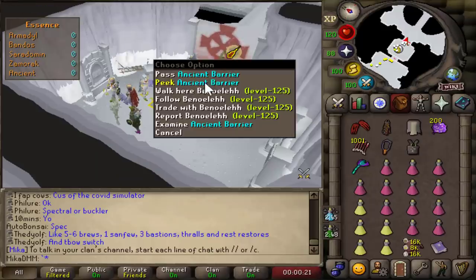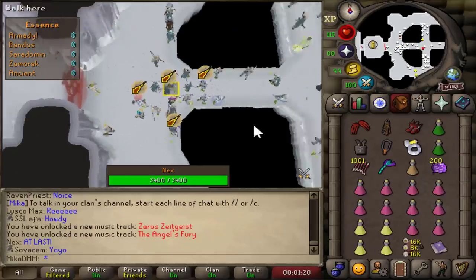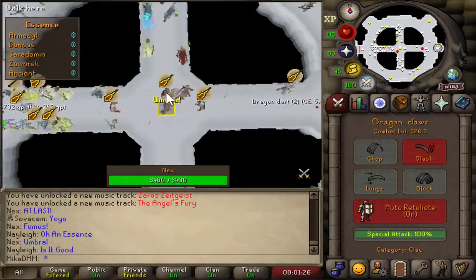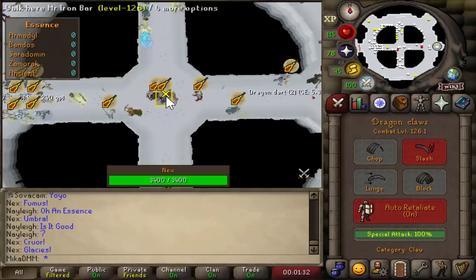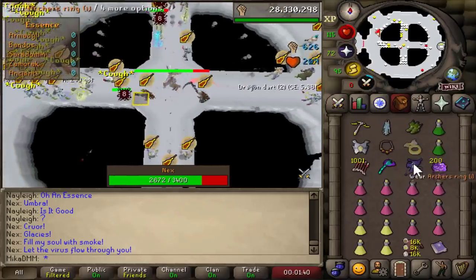Alright, so I guess we're just gonna have to go in as soon as we can here, and there's 80 people in this world — oh my god. Here we are, we are inside. I've got no idea what to expect, but apparently it's good to claw it at the beginning, so that's what I'm doing. I can't attack it yet, so come on. That's gonna be my first ever Nex kill. There we go, spec number one — can I go? There we go, zeros. Ooh, nice XP drop.